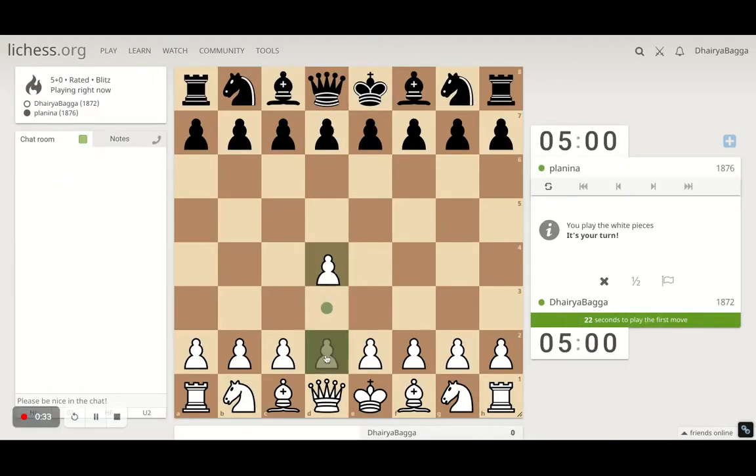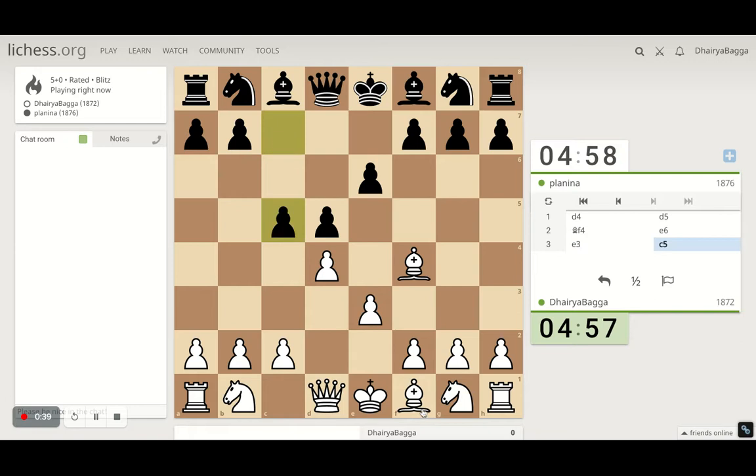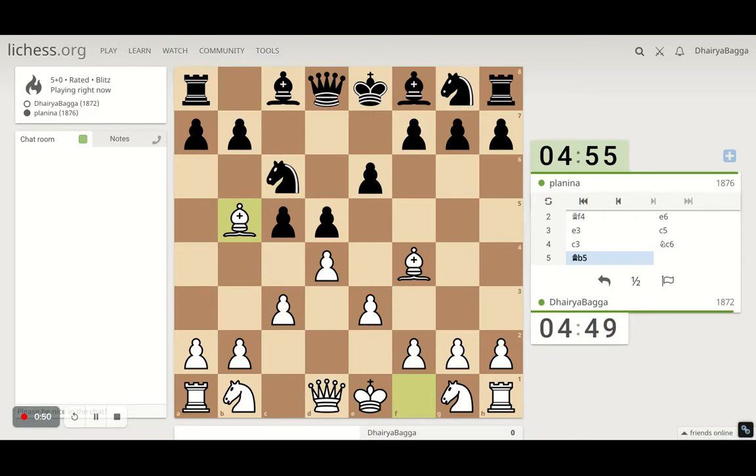Got the right pieces, I'll play the London System setup. It starts with d4, bishop f4, pawn to e3, then I can take on this pawn maybe, or proceed with the normal development which is c3. In case the opponent develops the knight, you can always try and pin it, then drop the knight here on f3.